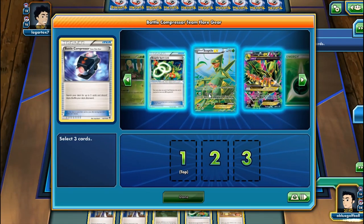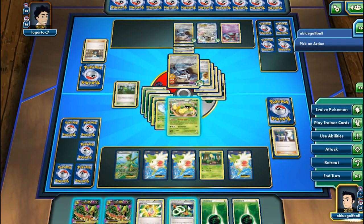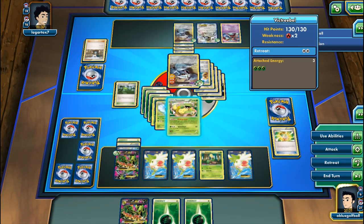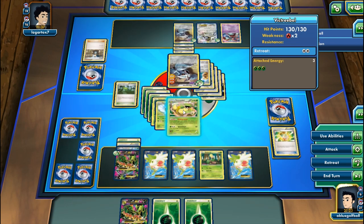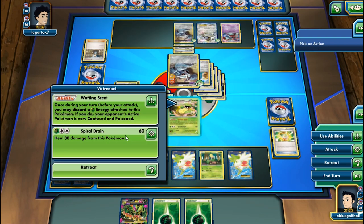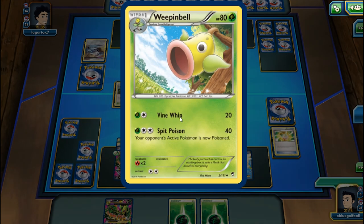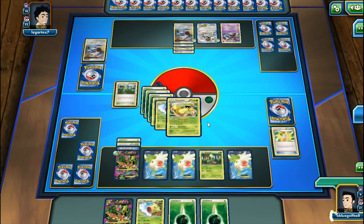Our Sceptiles are still in the deck - what the heck! Let's get Bellsprout. With Victreebel active, we can knock the Metagross out. We get another Victreebel from the prize. Let's get Mega Sceptile EX going again. We only have 6 cards left; my opponent has 16. A new Metagross comes out.